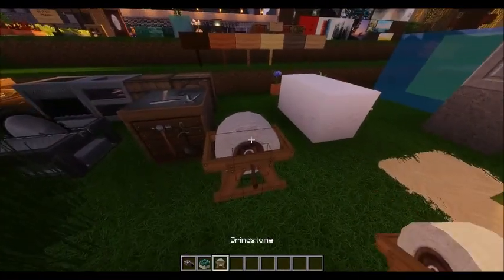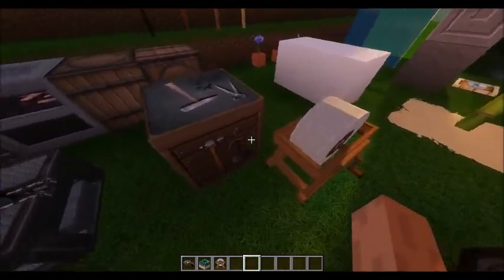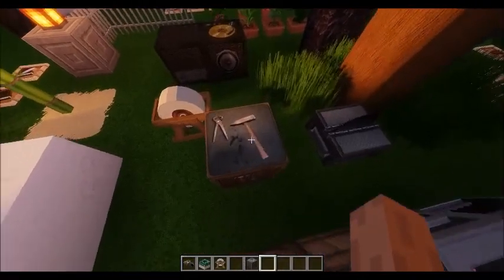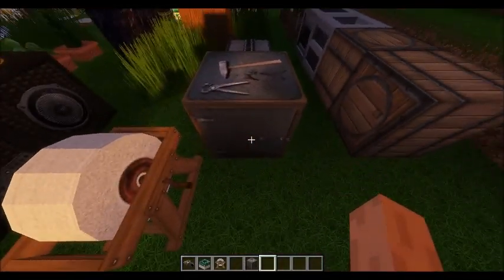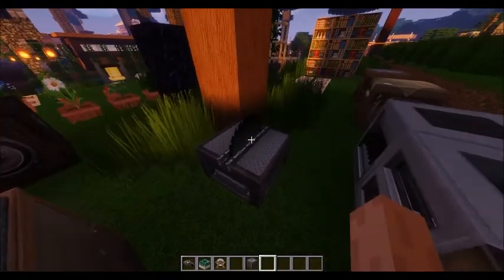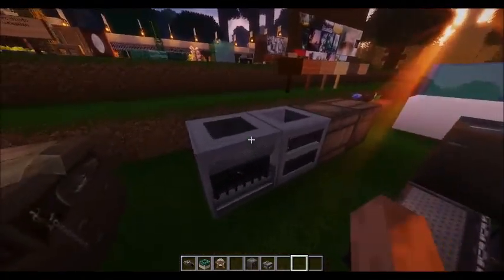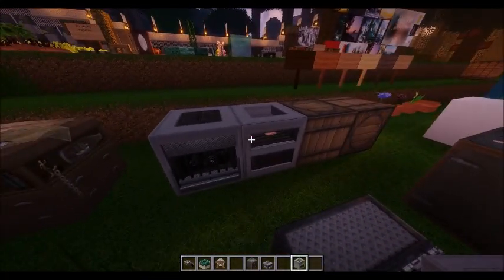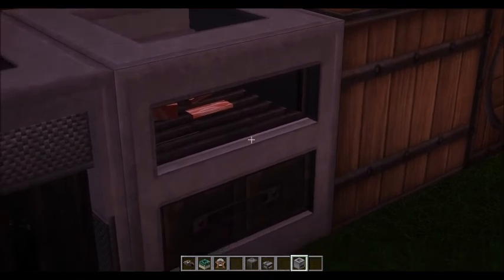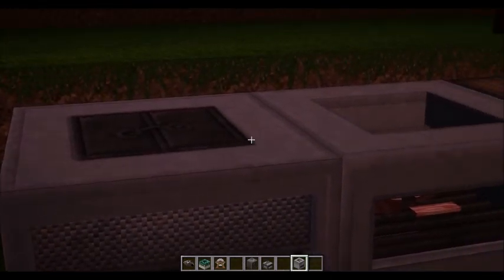This is the new grindstone. And this is the new smithing table — lots of tools, looks damaged, there's a door on this side. Then we've got the barrel facing up and facing out — looks very nice. We have the stone cutter, which I just call the saw. Now these are really cool — the blast furnace and the smoker. It looks like there's meat in there, the door actually looks like it's open, and it's almost three-dimensional. It looks like real charred coal inside. Absolutely beautiful.